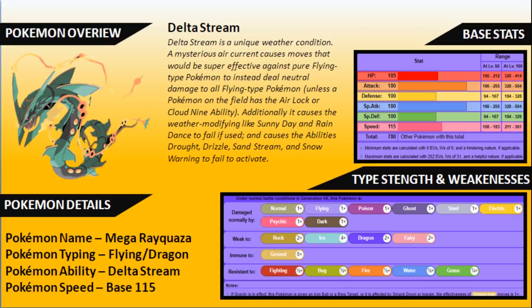Type strengths and weaknesses haven't changed much — you're still going to be weak to Rock, Ice, Dragon, and Fairy. Remember, with Delta Stream up, the Ice weakness isn't four times — you are only two times weak to it, and Rock types hit neutral as long as Delta Stream is active. You are immune to Ground types, and you do resist Fighting, Bug, Fire, Water, and Grass thanks to the Dragon typing on Rayquaza.